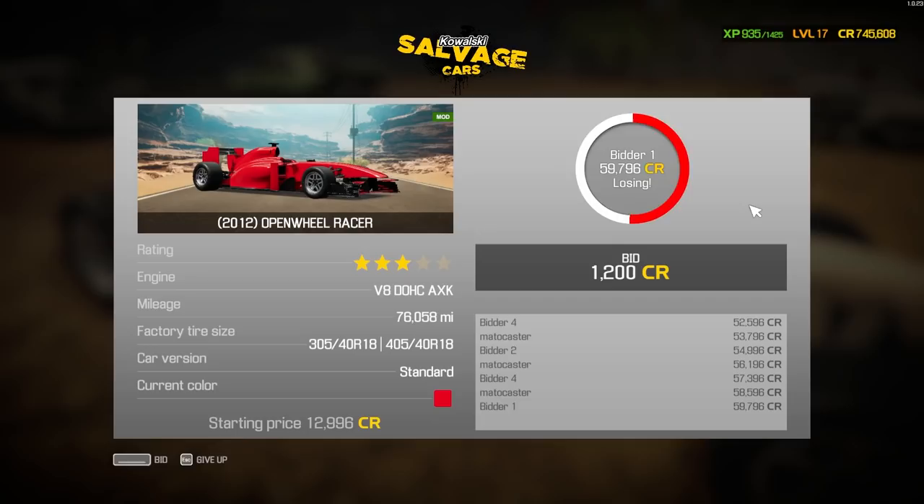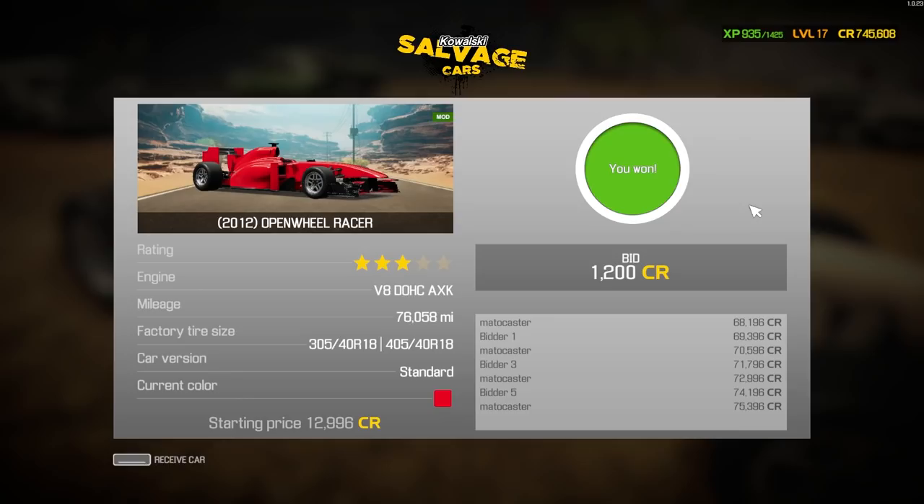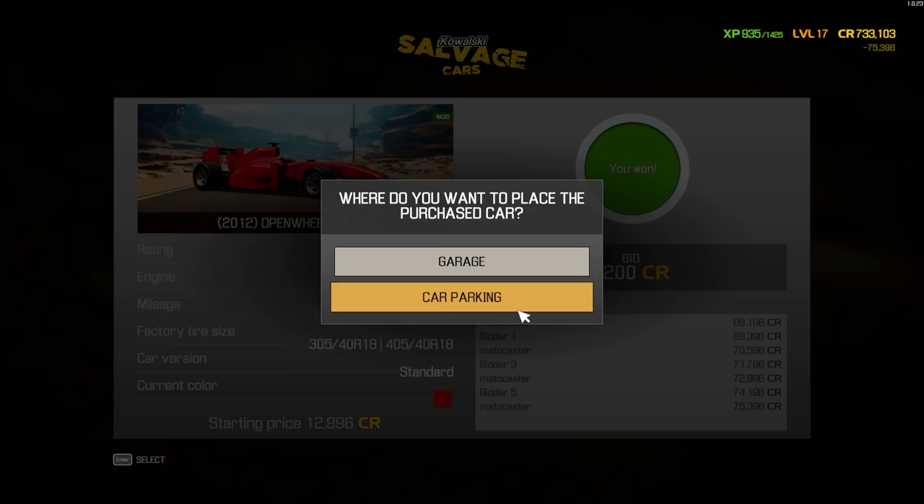We have multiple bidders on this one. We're getting up there, almost $60,000. Now it's just down to me and bidder number one — oh, bidder number three's back in. We're at $75,000 and we won it for $75,396. Hopefully we make a decent profit on this one. Let's send it to the garage.